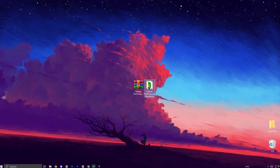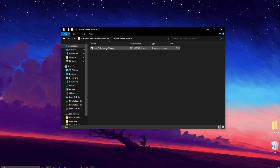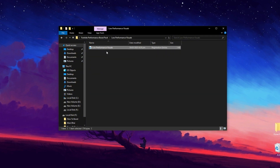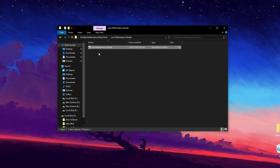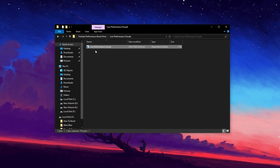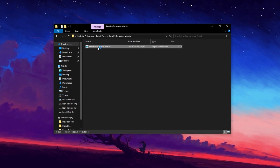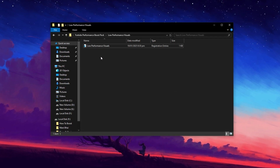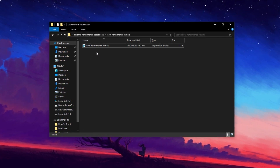Let's tweak the registry to improve system performance by reducing unnecessary visual effects. This tweak will disable various visual elements in Windows, freeing up resources to improve overall performance rather than focusing on aesthetics. To apply it, double-click the registry entry, confirm the modification, and click Yes. Once completed, the changes will automatically be applied.